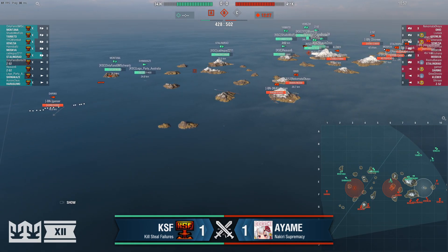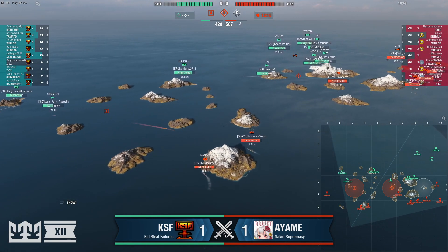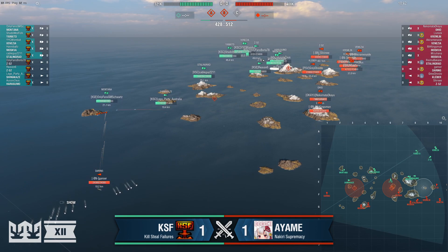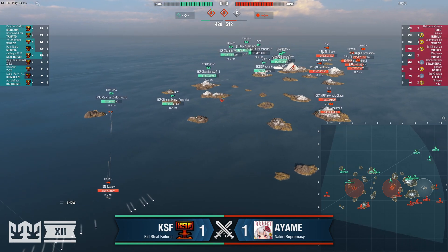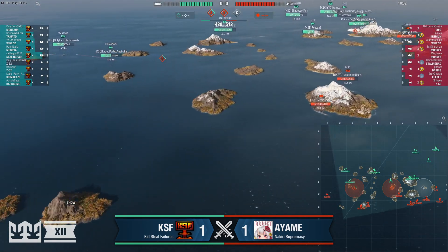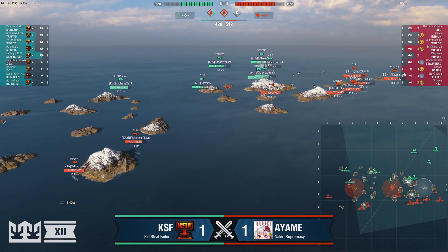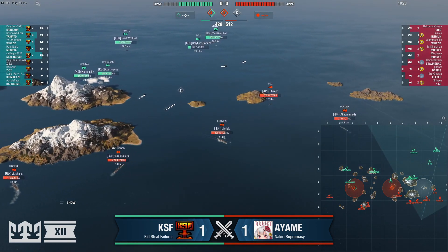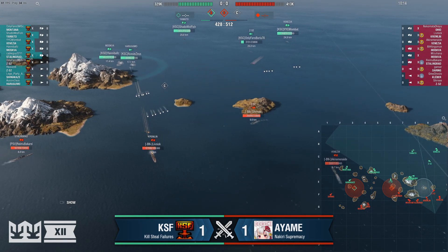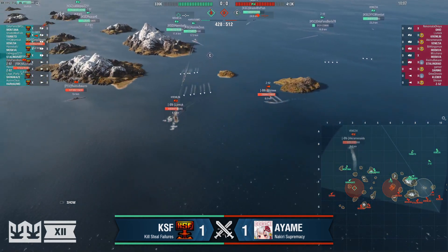Ayame has dominantly taken C even if they haven't gotten the cap yet, driven KSF all the way back. Cap contest in the middle continuing, but Revan lost the cap to Gray Ghost of Ayame's Kleber. A is about to be capped by the Shimikaze — the Moskva barely has the range to radar him but I don't see him doing it yet. So right now the points are holding steady at about 80 points separating, with Ayame slightly in the lead. Only Fans Borla has finally gotten some reprieve from the Z-52 but needs to move up to spot, as Cable Guy, the Harugumo, and the Zed in B are relying on him.